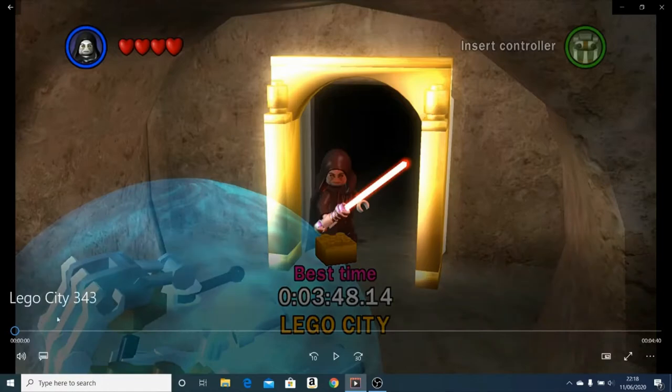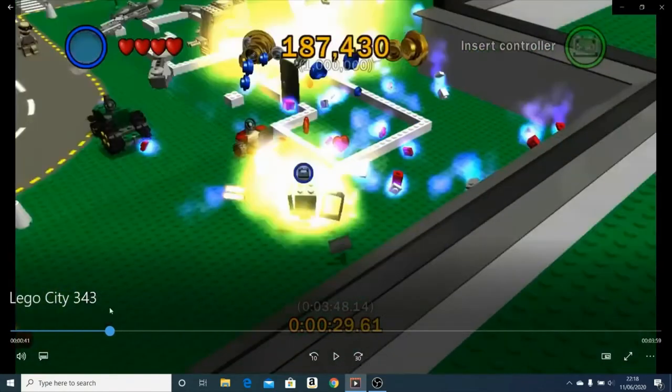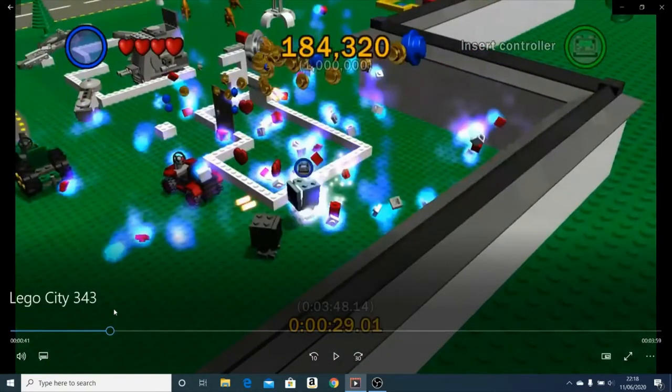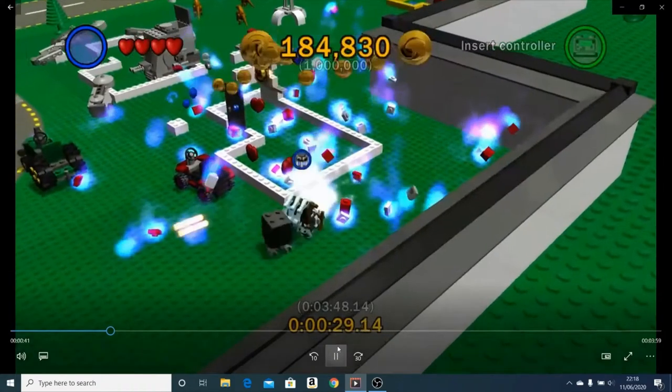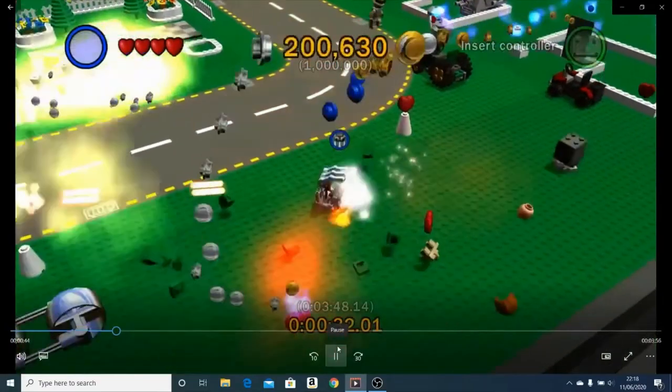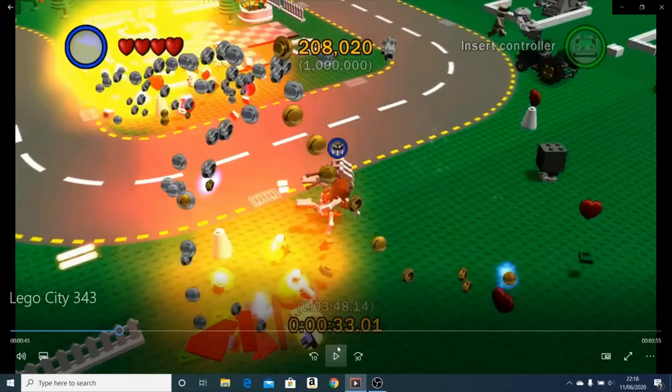Let's get into it. First things first, there are two glitches you need to learn to do this level. The first is going to be the droid kit animation cancel. Basically it allows you to shoot while you're moving and also shoot a lot faster. You want to shoot and then swap characters back and forth.